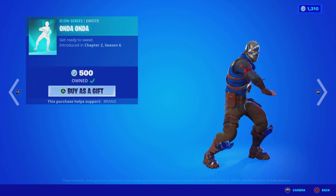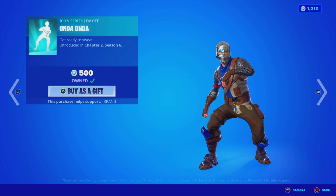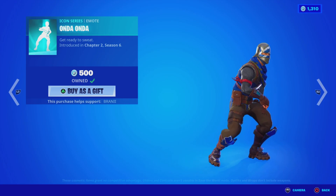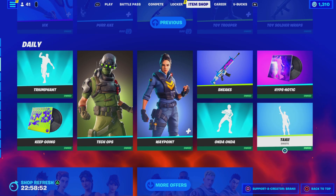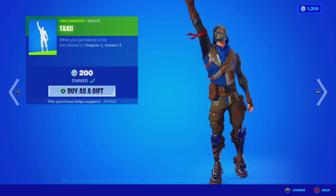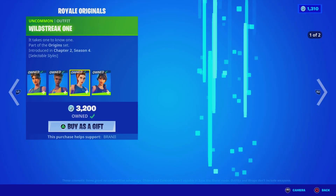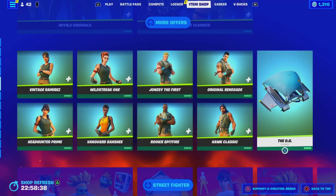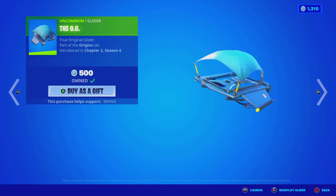The Onda Onda emote — I made a video about it when it got leaked. The Hypnotic music pack, and the Taxi Uncommon emote — pretty sick. We got all the default skins back in a bundle, or you can purchase everything separately with the OG Glider. I still can't believe they sold it in the shop — it should have been free — but it is what it is.